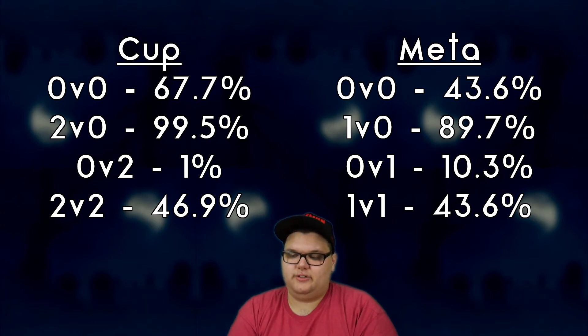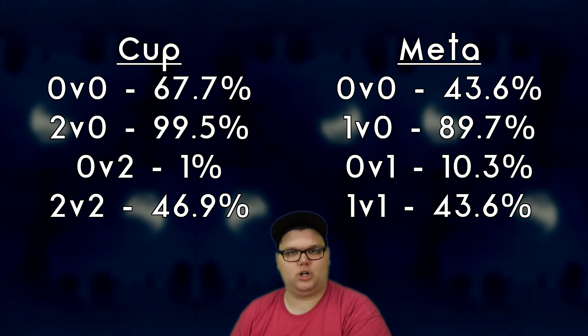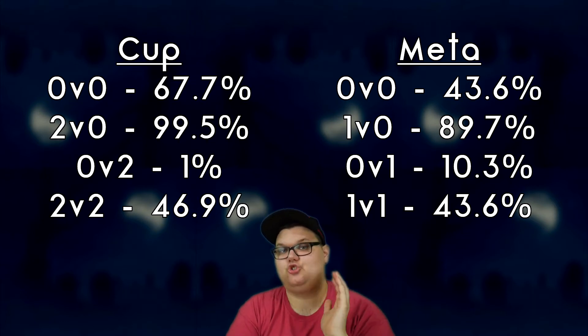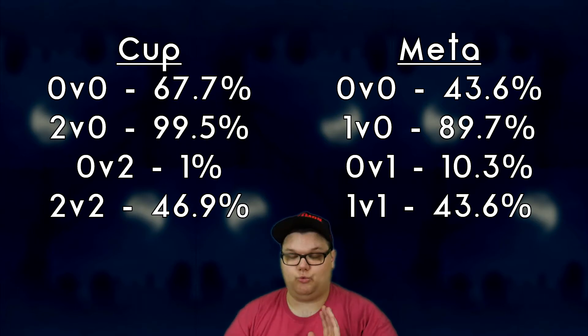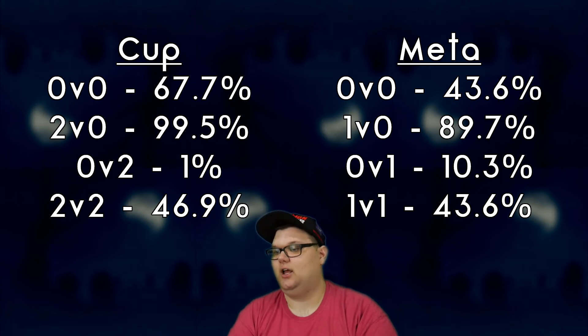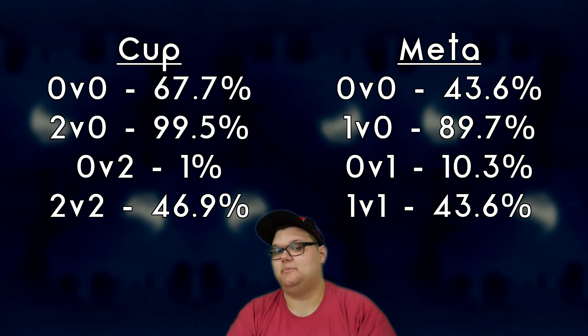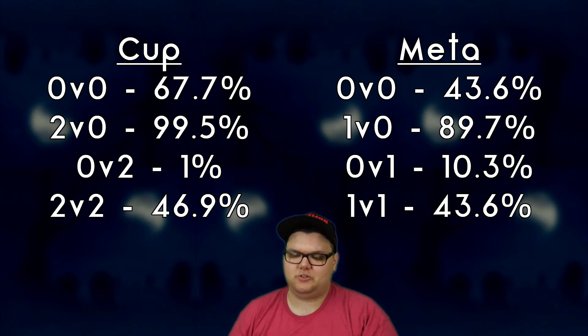Spiritomb doesn't seem to strongly prefer opening or closing against the meta — it's got a pretty even playing field. In extreme scenarios where you use two shields, it really helps to have shields to cover. If the opponent uses two shields, you only have a 1% win chance against random Pokemon, but in the meta with one shield, 10% is a lot better. So Spiritomb can actually do a little bit of work here.